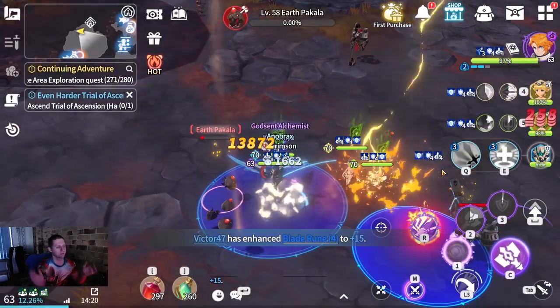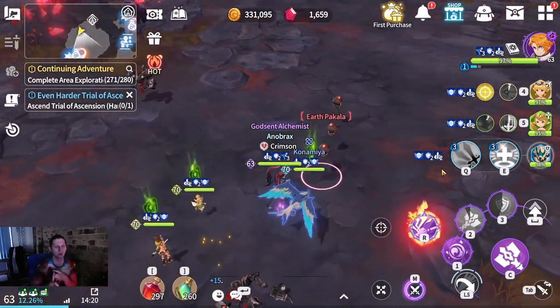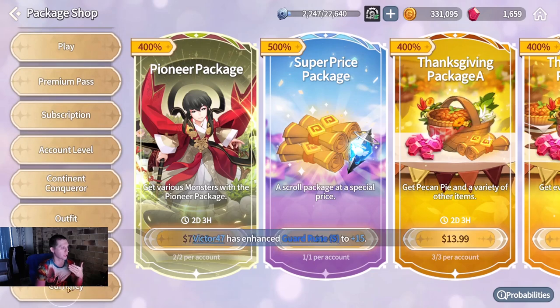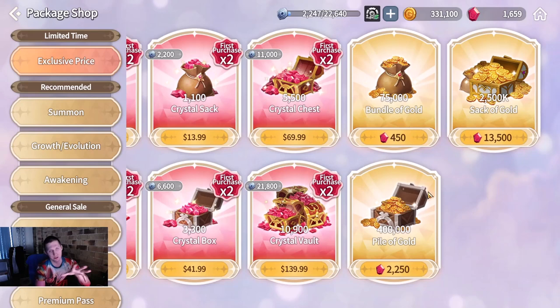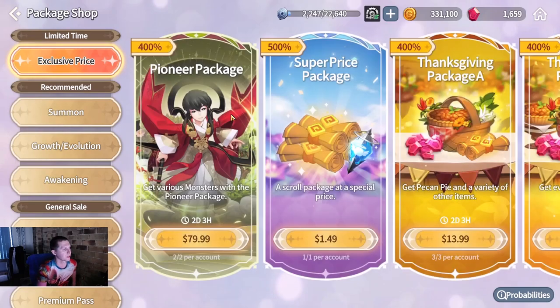Gems can be used for purchasing Rahils and for gold. If we go to the shop and select currency, you'll see you can use gems to buy gold. These are purchases of gold - the first time you purchase something, you get double the amount. So you've got quite a few millions lined up for your first time purchase.